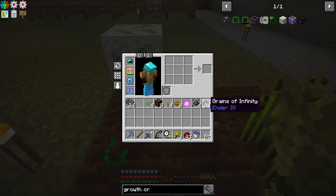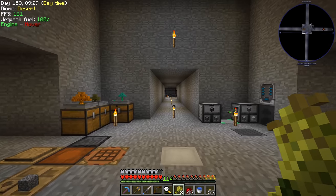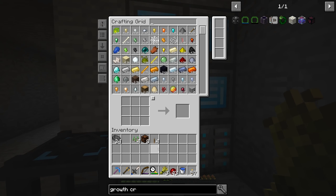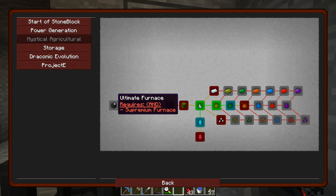Other crops we should look at that might be a pain to get otherwise — if we can completely get away from sieving, that is something I'd like to do. There is a section in our quest book for mystical agriculture. It wants us to make some seeds, some essence, and also this master infusion crystal. It wants us to make these different furnaces, with the ultimate furnace being the one we got right at the very start of this series.